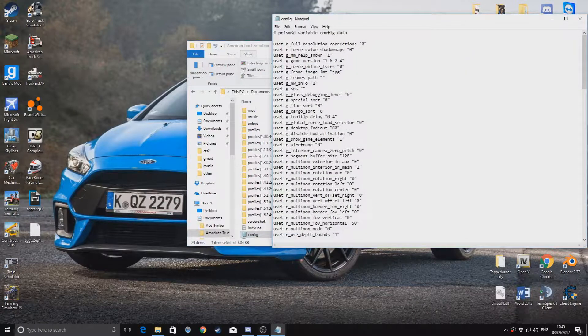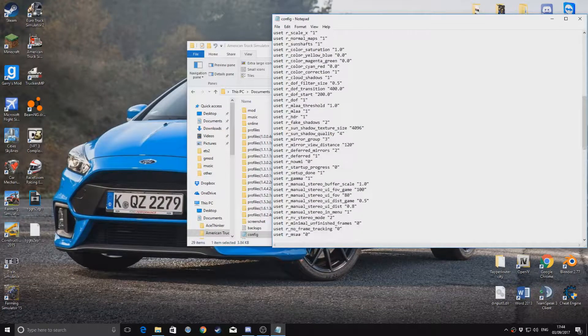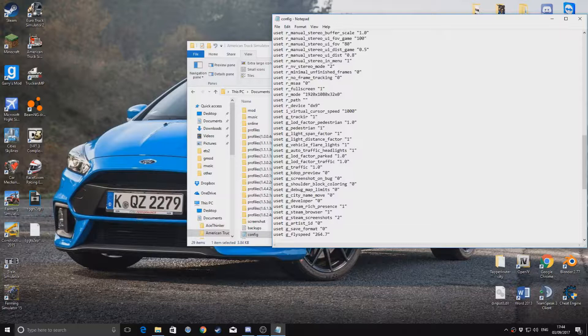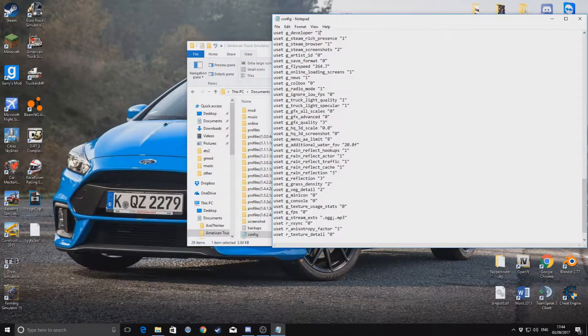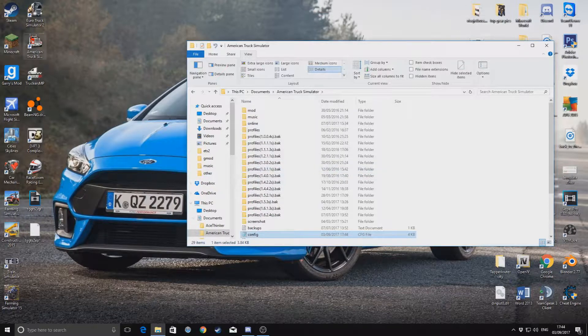Then you need to find one that's called G_Developer — it's somewhere down here. There it is. It will always be set to zero, so you change that to one. Then you have to find G_Console, which is there, and put that to one as well. You can use the mini-con if you want. Then you press X, save, and that's that.